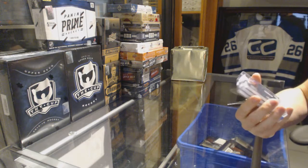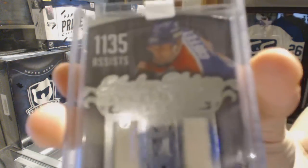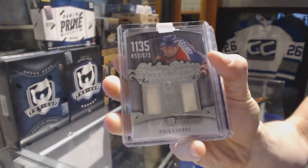We've got a career assist leader's dual stick silver, number 39 of 40 — Paul Coffey.